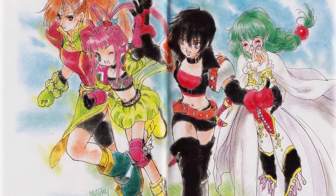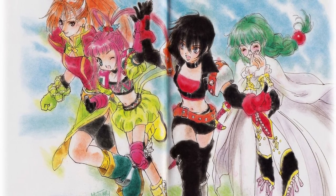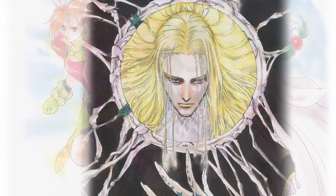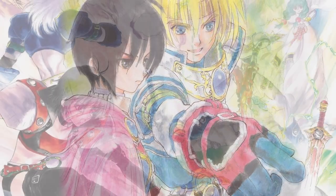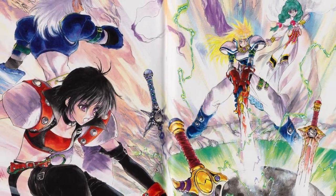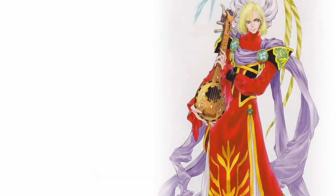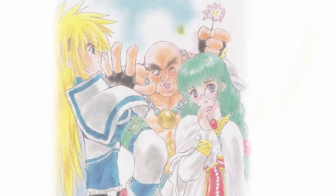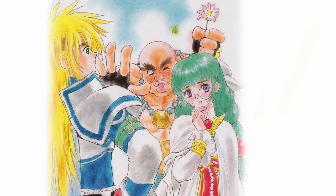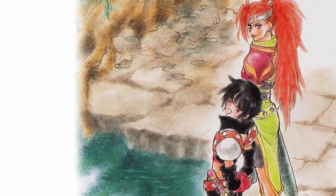Have you ever noticed that classics all tend to have a younger protagonist cast that's up against antagonists twice their age? Tales of Destiny is a perfect example, with the hero team aging between 16 and 19 and the evil guys nearing their 50s. All support characters like Mary and Khan that shift the hero's average age toward the evil side of the spectrum are used as temporary assets for the story.